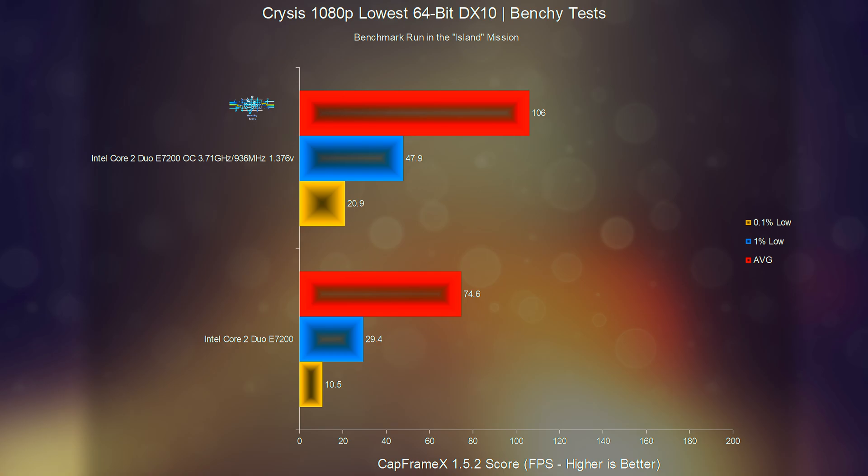At stock, the E7200 managed average, 1%, and 0.1% low frame rates of 74.6, 29.4, and 10.5 fps respectively. The max stable overclock of 3.71GHz with RAM at 936MHz pushed these figures up substantially to 106, 47.9, and 20.9 fps. There is still some slight micro-stutter at the start, and the stuttering continues to get progressively worse past the binoculars moment. Overall the severity is massively reduced and noticeably better than stock, however you will definitely still notice it.